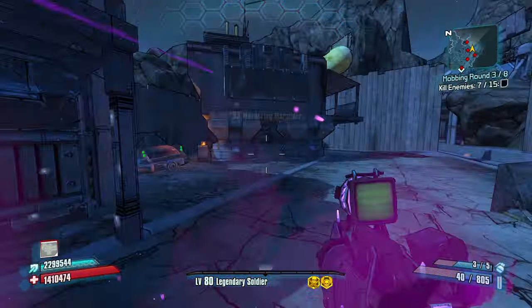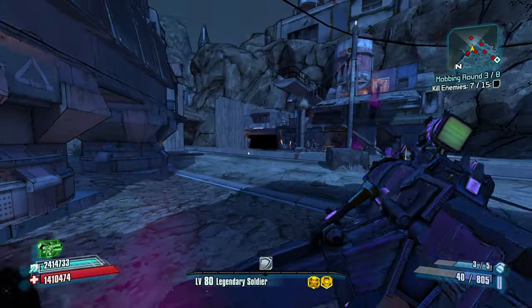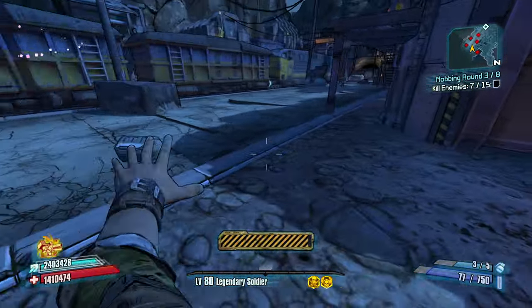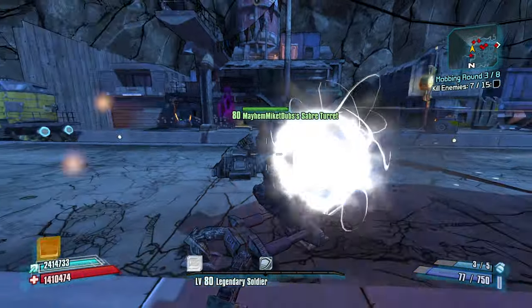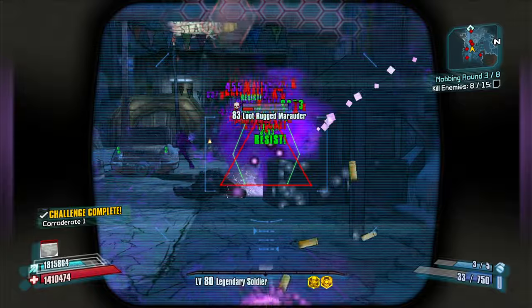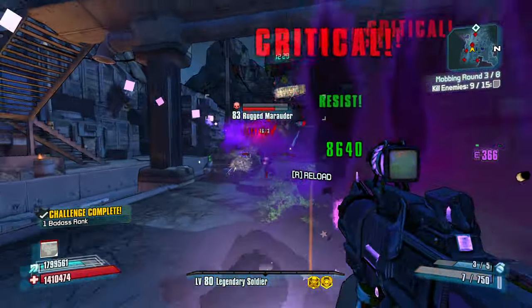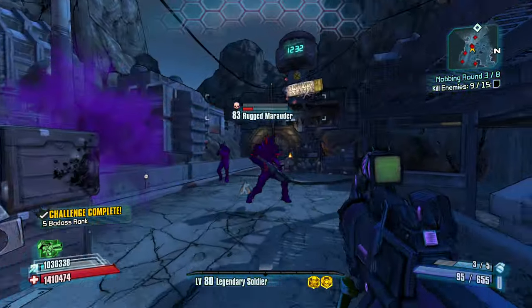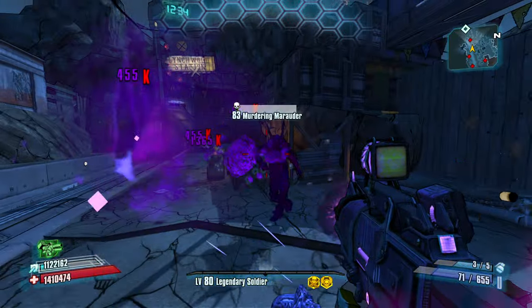Let's go back to our previously scheduled programming of this Slagga. There's trains coming across now — give me some time to proc my kill skills. Oh, loot somebody. Let's get him. 8 out of 15.